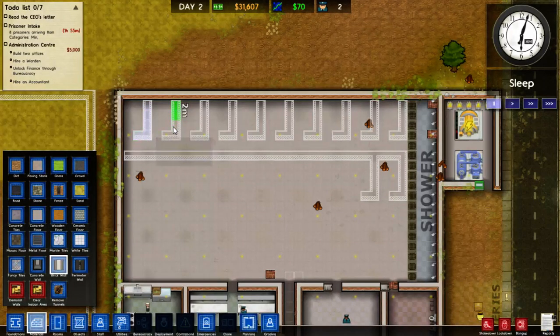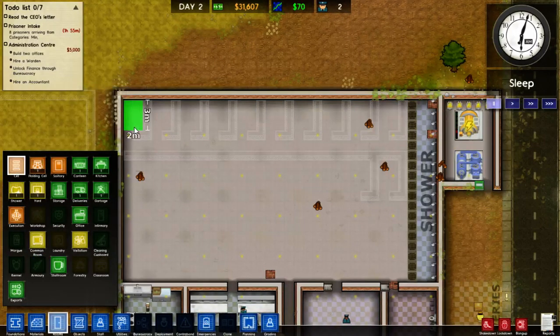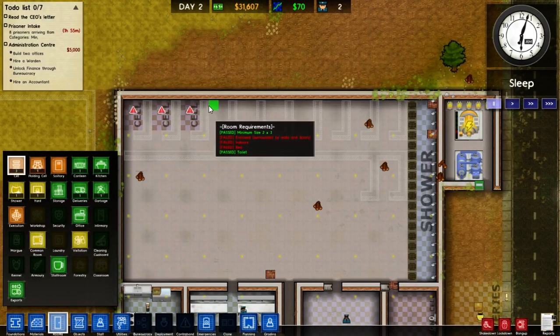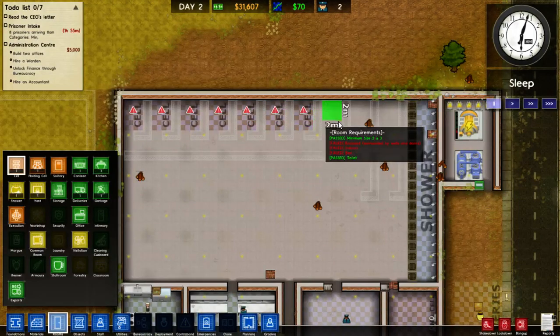We'll quickly hurry through this and get eight cells built so we can house all our prisoners appropriately when they arrive. So that's two, four, six, eight, ten — ten cells. That's good enough. Let's designate all those cells as cells. We still need to stick a bed and a toilet in each, but that shouldn't be too much of a challenge. That was a mistake.